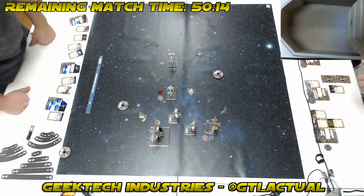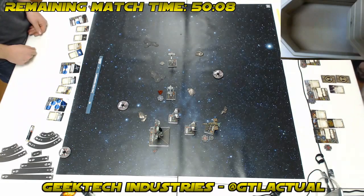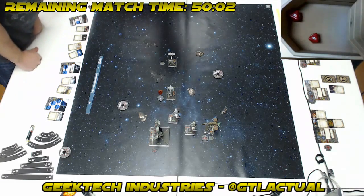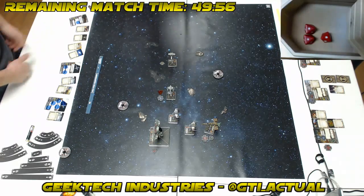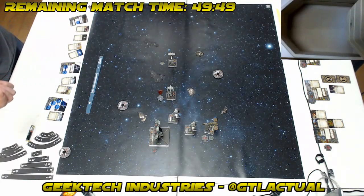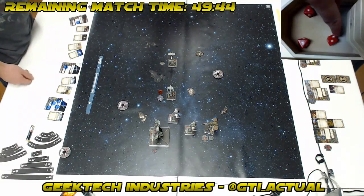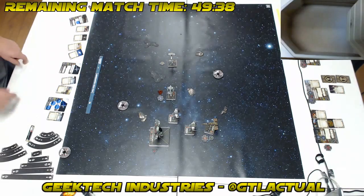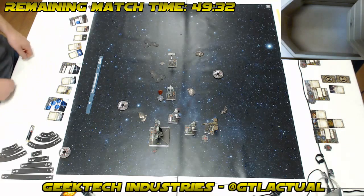I can TLT the no-number Blue Squadron. First volley — I'll Predator one die and turn up with focus: three hits. A B-Wing is up to one agility so he's taking two damage. Second volley — I focus that up, more than one hit, so it's two damage. That's all of one B-Wing's shields gone, which is actually reasonably hard to do, having played a fair bit of B-Wings in another list I've taken to some tournaments.